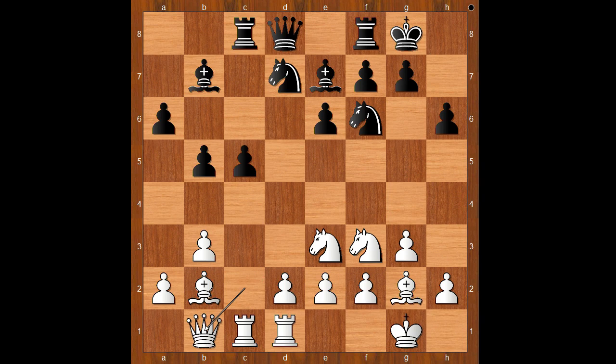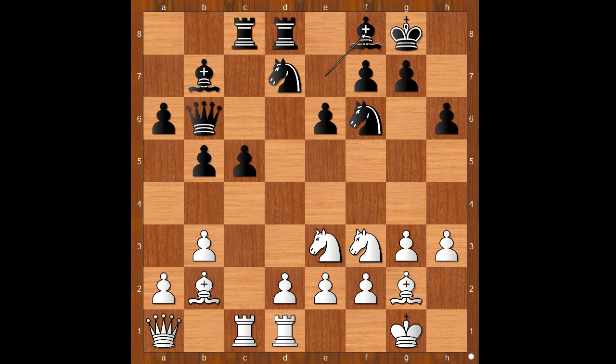Queen to b1, queen to b6. White to move — queen to a1. The g7 pawn is the potential target. Rook from f to d8, h3.